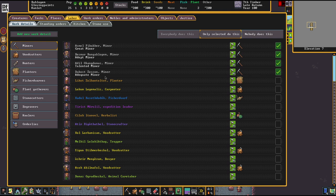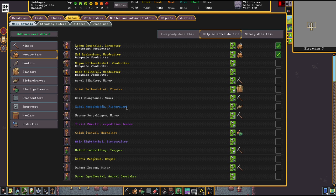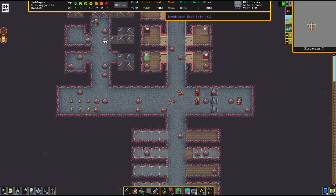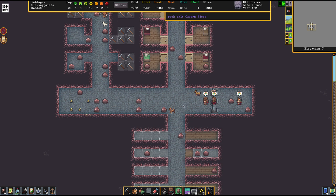We've bought a couple of extra picks, and a fourth miner came with the migrants — that also happens from time to time. I want to assign at least one more person. We now have three or four woodcutters, which is way more than we actually need. Let's cut that down to two — it's totally okay. Two woodcutters are still more than I need; usually I leave it at one person.